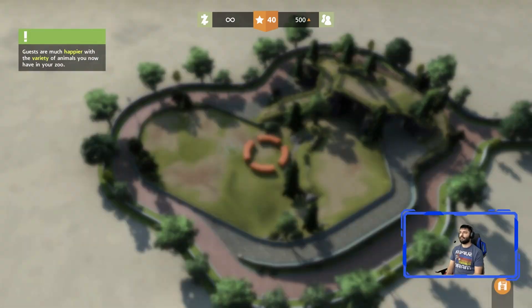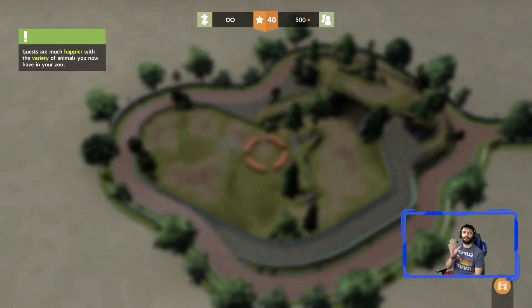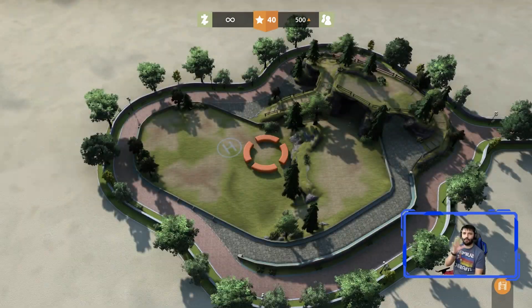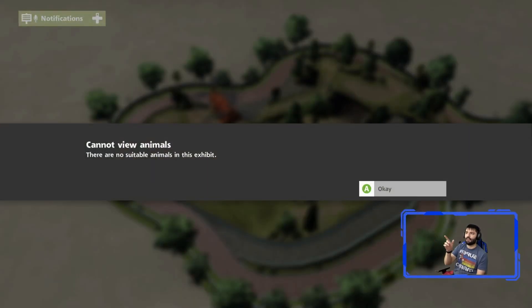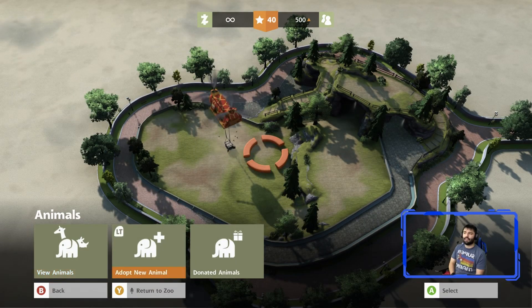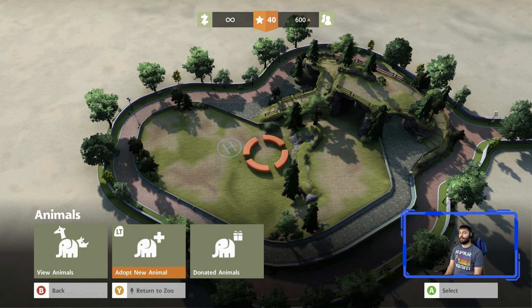Just order whatever names you prefer and keep pressing A until the game tells you the exhibit is full — you can't get any more. There you go, that's the message right there: 'Cannot adopt animals — there are no suitable animals for the exhibit.' Whenever you want to adopt a new animal, it'll let you know if you can't. Just spam those adoptions for the alpacas.